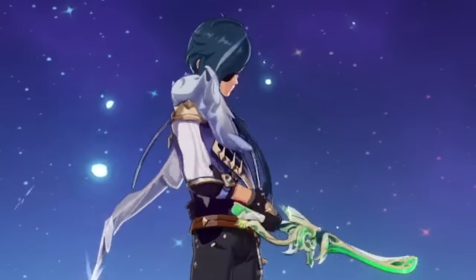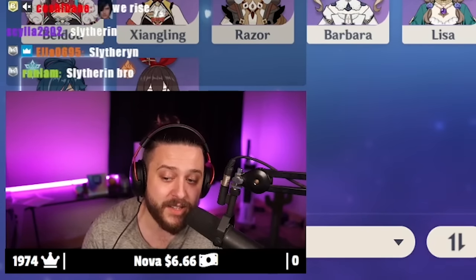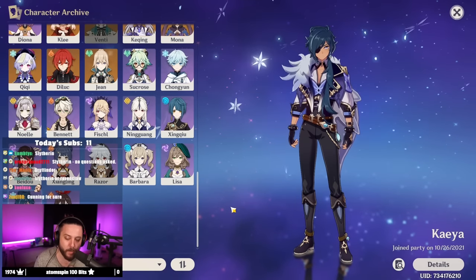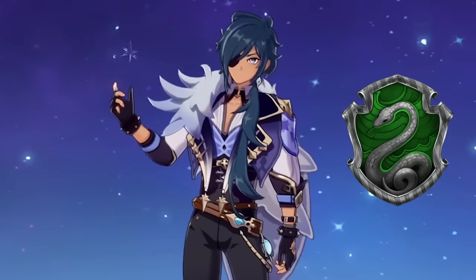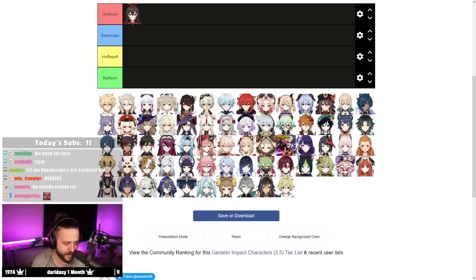The color scheme might scream Ravenclaw, and Kaeya is very intelligent — he plans ahead a lot and is full of knowledge and wit. But I think it would be ridiculous not to put him in Slytherin, because he is cunning. Heritage is like one of his main things, and he's very resourceful. Kaeya just belongs in Slytherin, through and through.